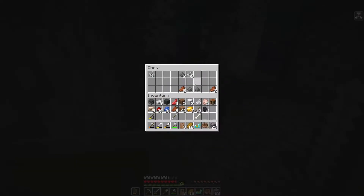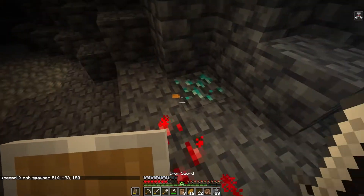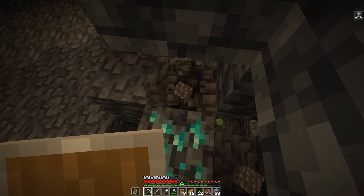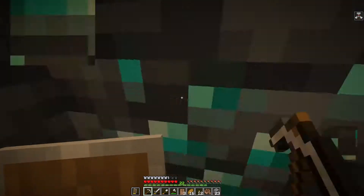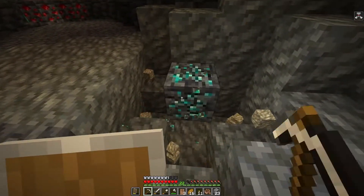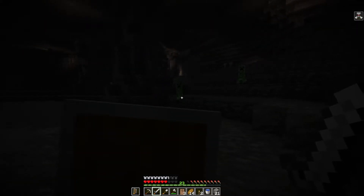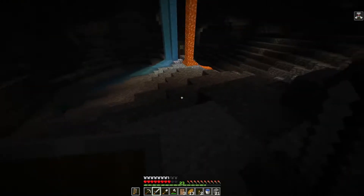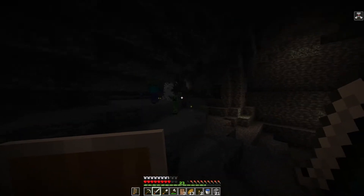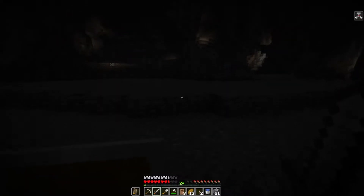There's a mob spawning right there — holy crap, we got a horse! There's the coal. Let's see how much this first vein has. Only got one diamond — that's kind of a bummer. Just two diamonds. Oh god, the creepers are gonna get near the diamonds! Wait — can we get a music disc? Did it just kill it? Oh my god, I just got it! We got Malohi!